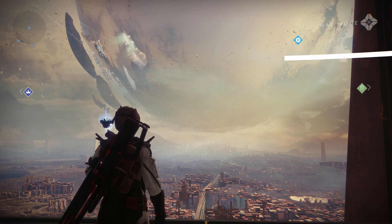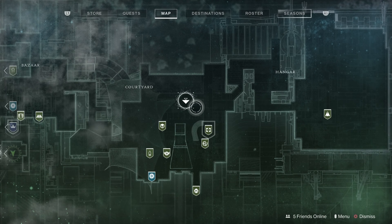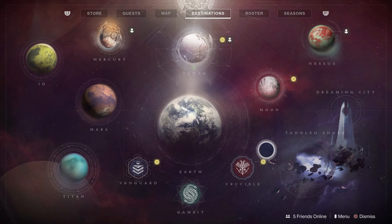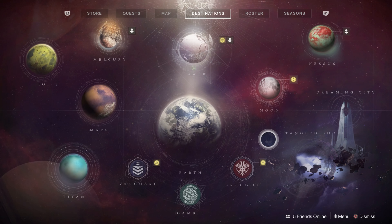So all you're going to do is open up your map. Once you open up your map you are going to go to destinations. On destinations you're going to see a bunch of these little symbols.